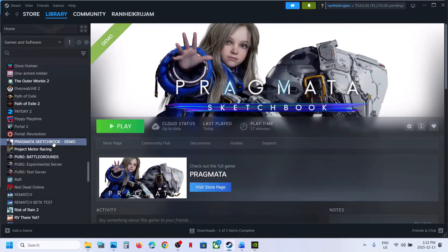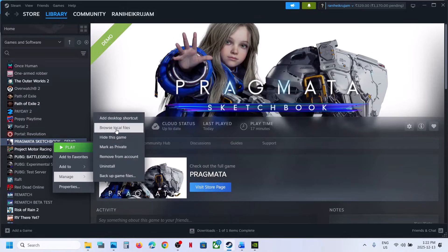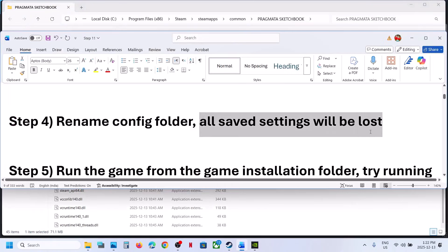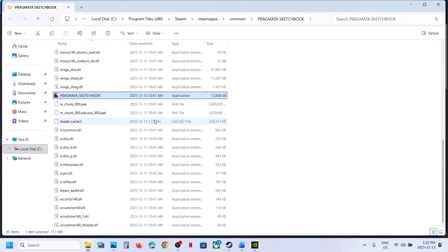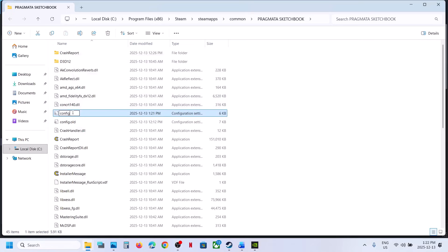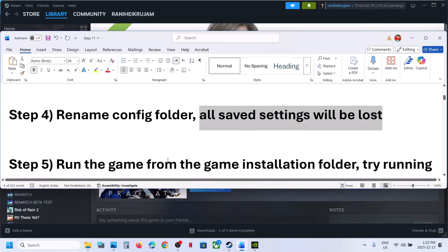The next step is to rename the config folder. Right-click on the game, go to Manage, then Browse Local Files. This takes you to the game installation folder. Note that renaming the config folder will cause all saved settings to be lost. Find the config folder, right-click and rename it, then relaunch the game and check.